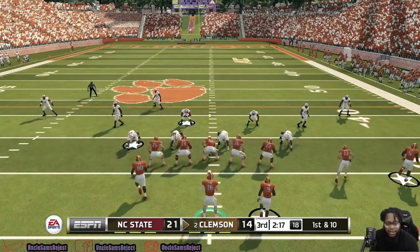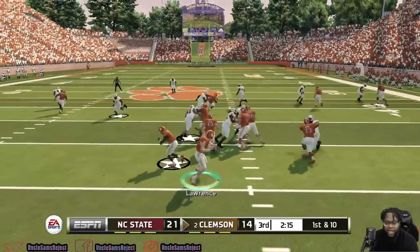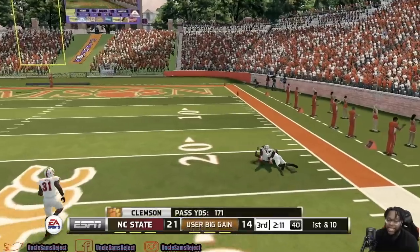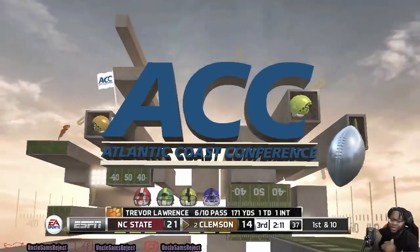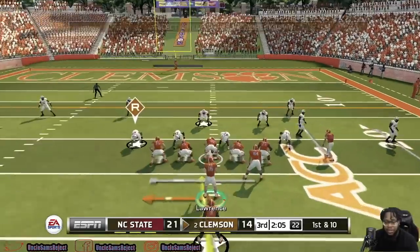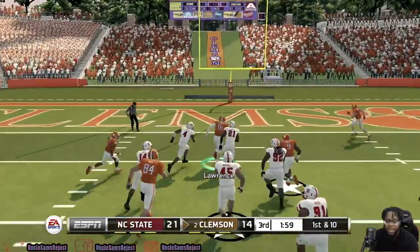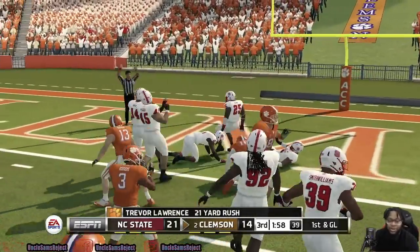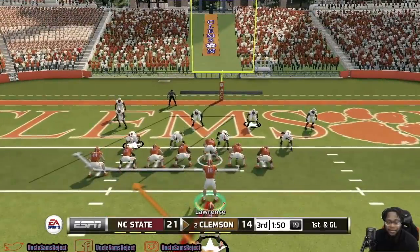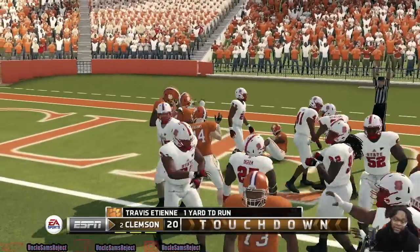First and ten, Trevor Lawrence looking to get some more points on the board. A little play action — takes a shot to Higgins, Higgins makes the catch. The corner never turns his head around. Just like that, Trevor Lawrence and the Clemson offense is in business. Both quarterbacks have been playing pretty good — minus that one pick, Trevor Lawrence has played extremely well. He runs the read option, decent blocks, down at the one-yard line. Four chances for Clemson — Lawrence walks into the end zone. We have ourselves a tie ball game.